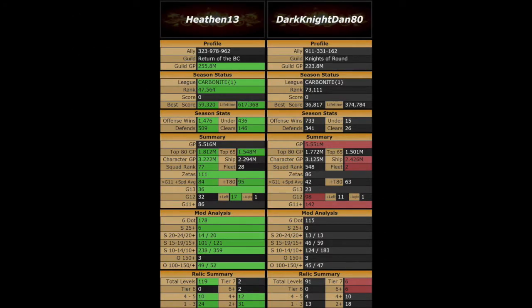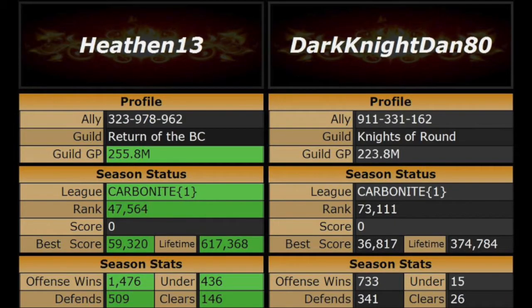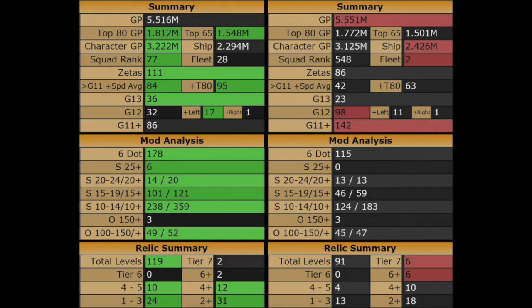The overview on the hotpot shows that I have the majority of green on my side. Statistics wise, I do hold the advantage in every category. DarkknightDan has just under 400,000 lifetime banners. Based on his GAC history, it looks like he plays most of the time, but he doesn't always attack, and I'm not sure how serious he is about GAC. When we match up our rosters, he does have a little advantage on overall GP, but my top 80 and top 65 are a bit higher. I have a 25 Zeta advantage, along with over a 30 average speed advantage.